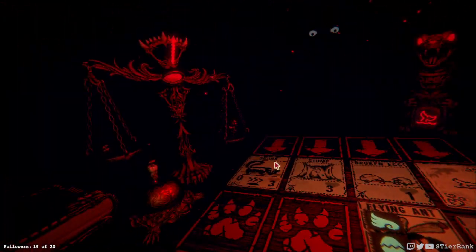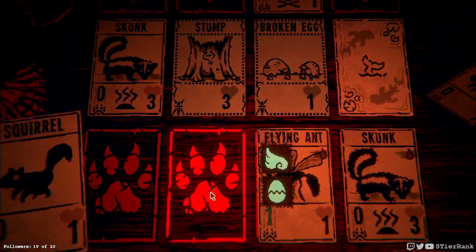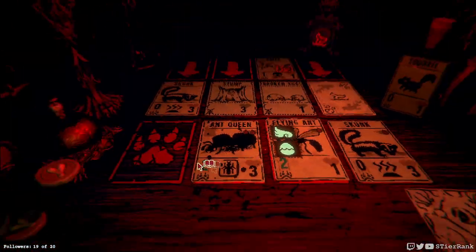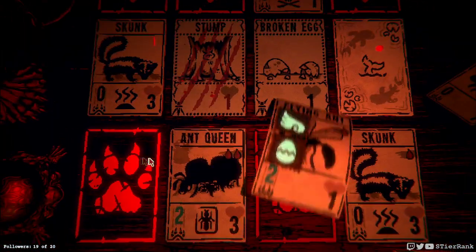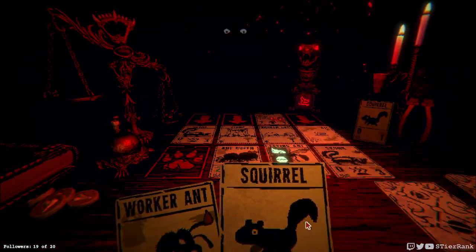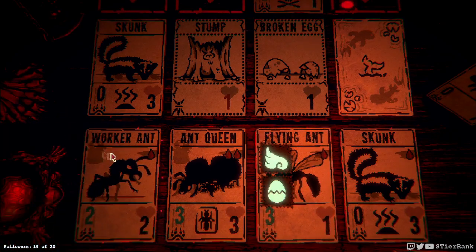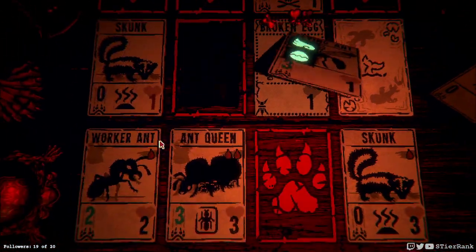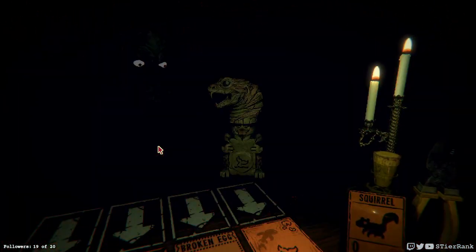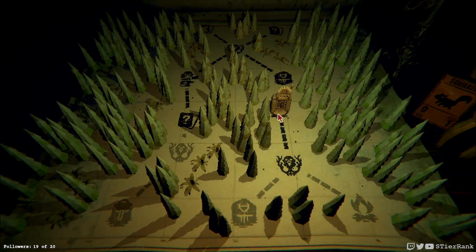Now we just gotta save up for our ant queen and we'll be good to go. I think we're gonna win this one pretty quickly — similar story to the previous round. I wish I had sacrificed the skunk instead — I would have had two more excess damage, but oh well.